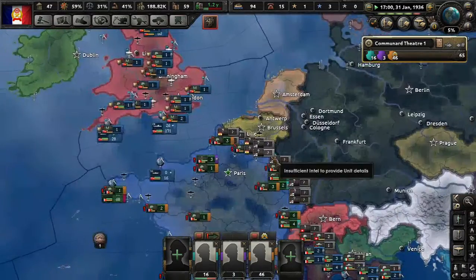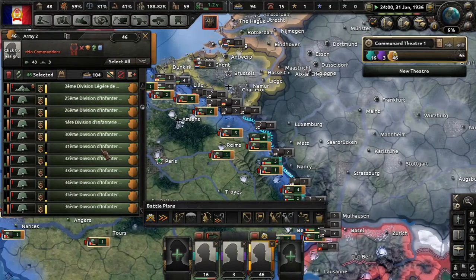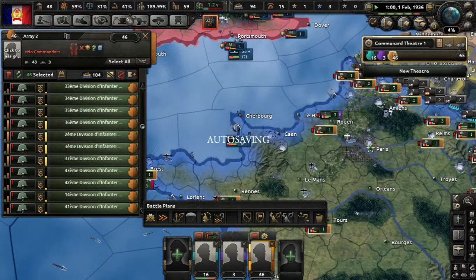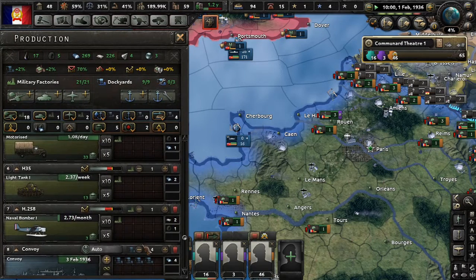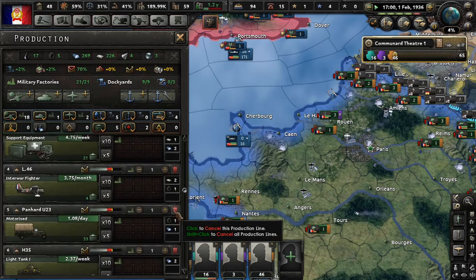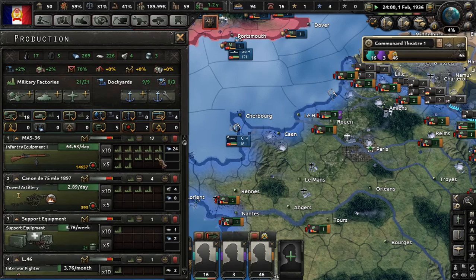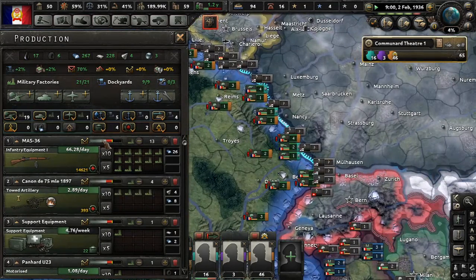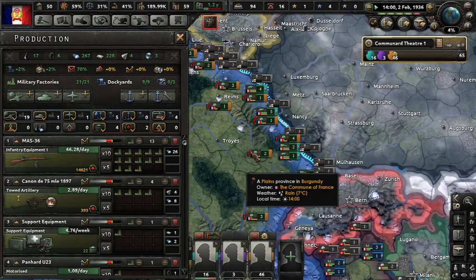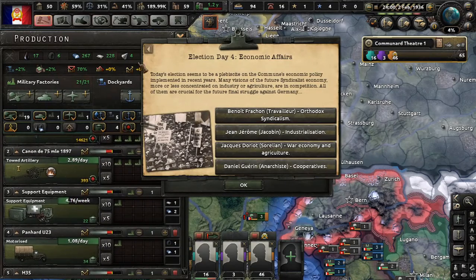We're just going to have to live with that and figure it out. We were humming and hawing about production. Let's take out the interwar fighters — we're gaining next to nothing on that and we desperately need infantry equipment. That'll bring it up by plus three per day, at least for now.